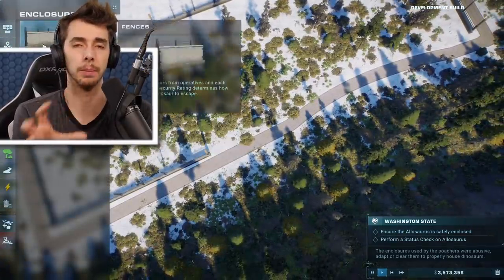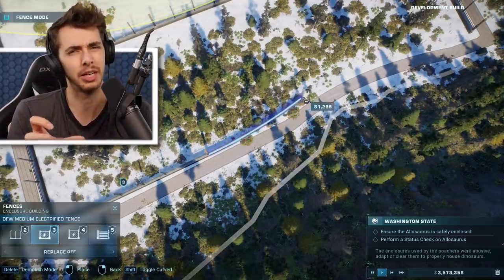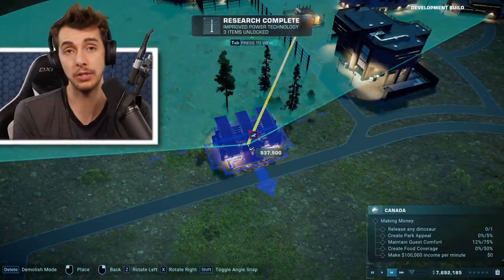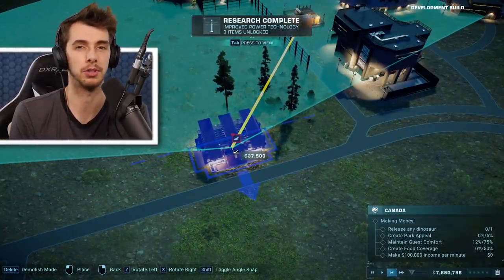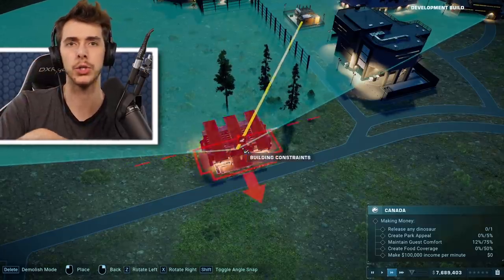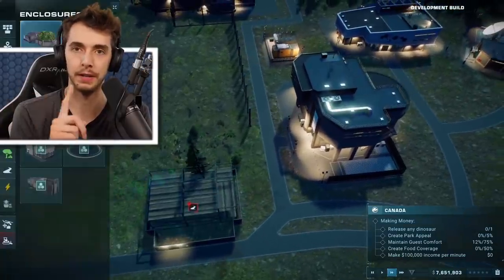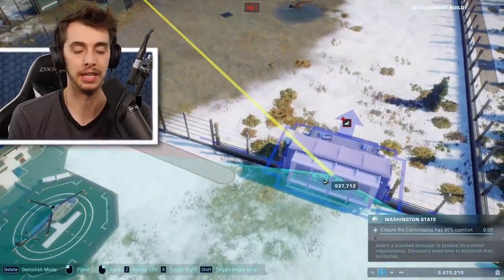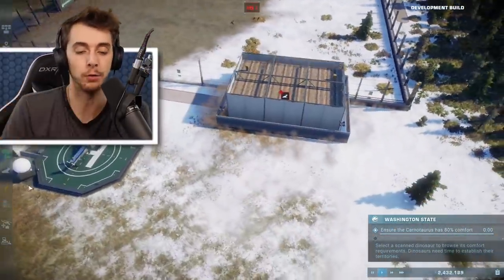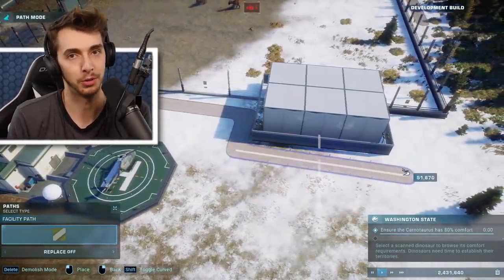Buildings now snap to paths, which is what we've come to expect. However, the viewing platforms don't snap to paths — they snap to fences but not paths. So you're still in this awkward phase where you kind of have to build the paddock first and then build the path around it. If you build the fence right next to the path there's no way a viewing platform will fit, so you have to delete the fence, put the path and viewing platform there, then redo it. A little awkward, but nothing we haven't come to expect.